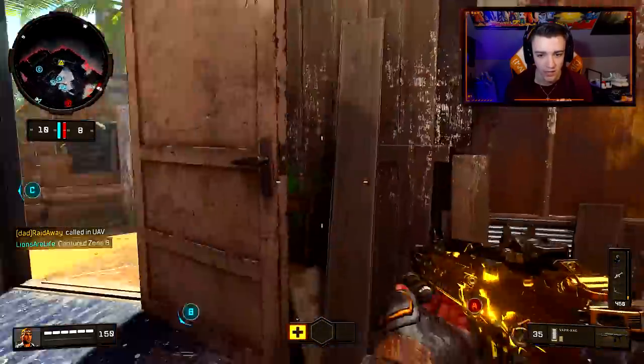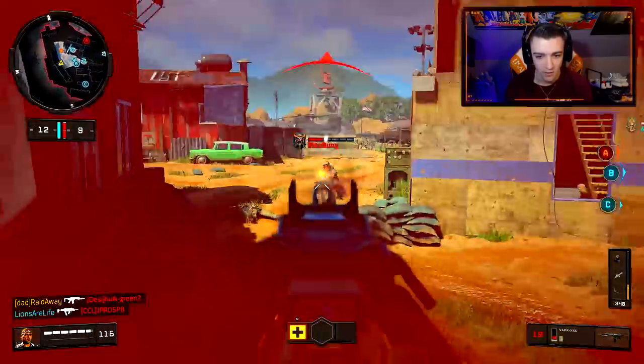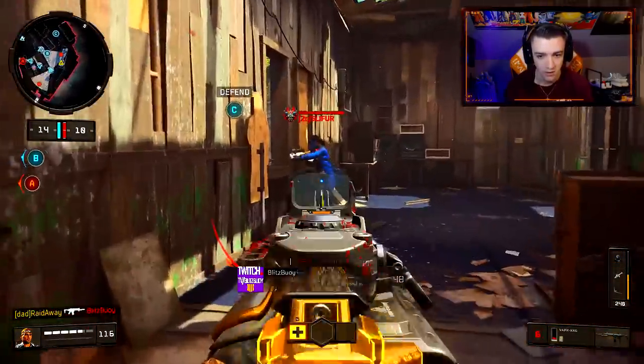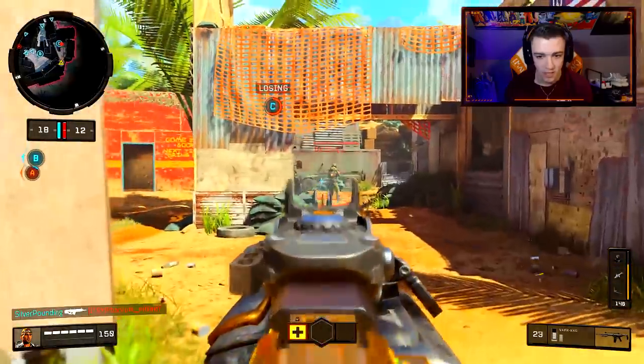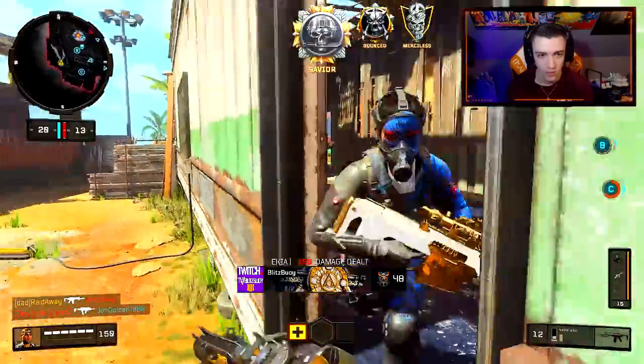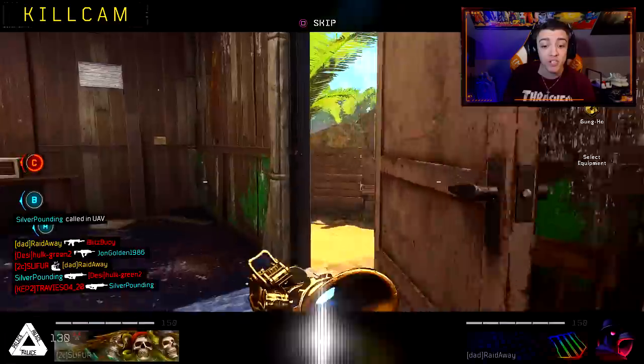Yeah, there are two people actually coming this way. Killed one. This guy definitely knows I'm in here. We're actually kind of going off right now. I'm going to peek out real quick — got that kill. He double punched me, I was 15 points off my streaks.